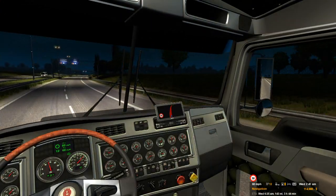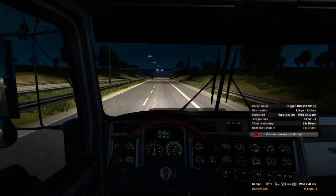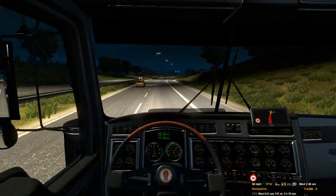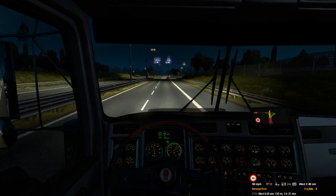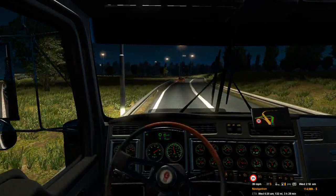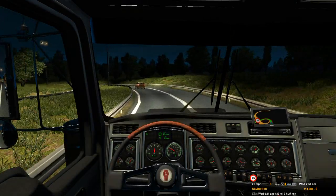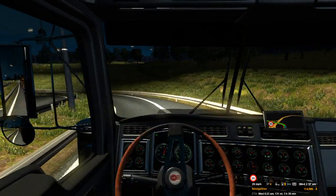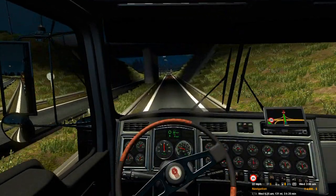We've got an exit up here — Liege, and that's where I'm going, how about that. Slowing down. The jake brake works pretty good on this truck too, which is always nice. It actually slows you down when you need it to.